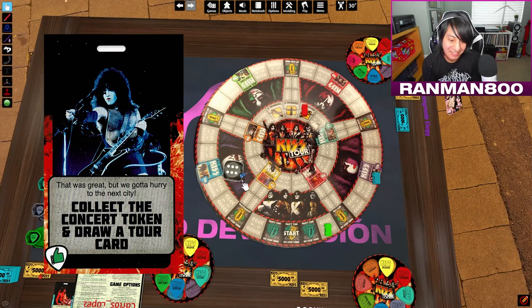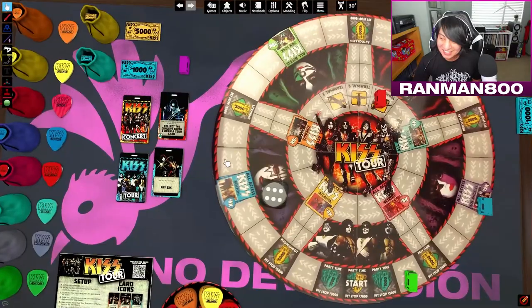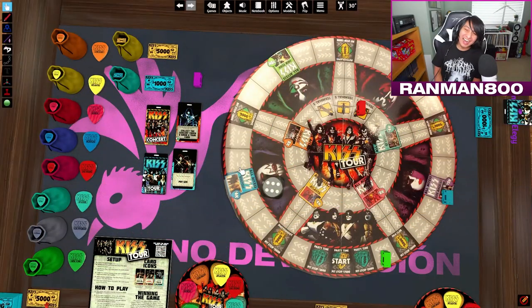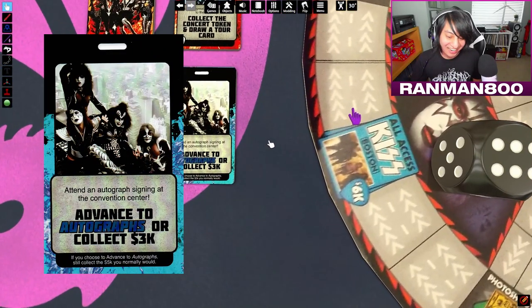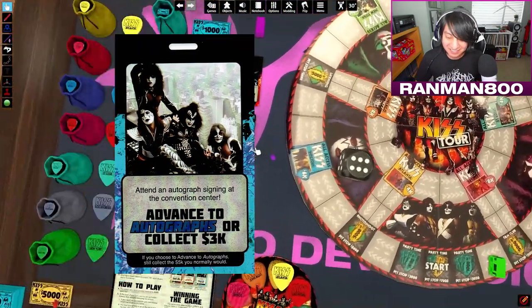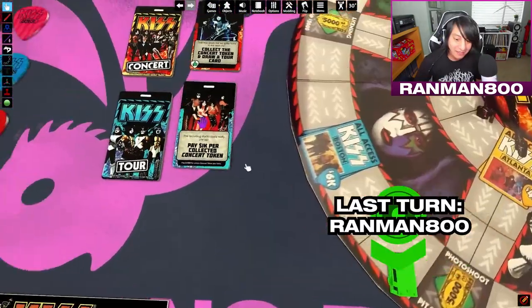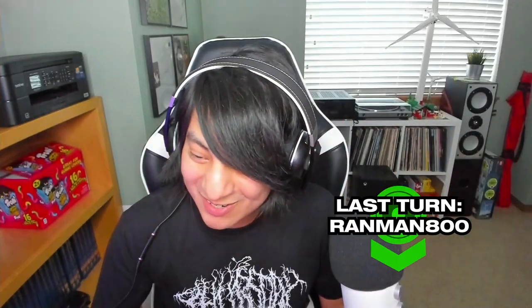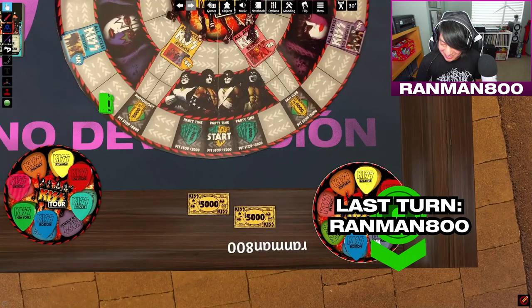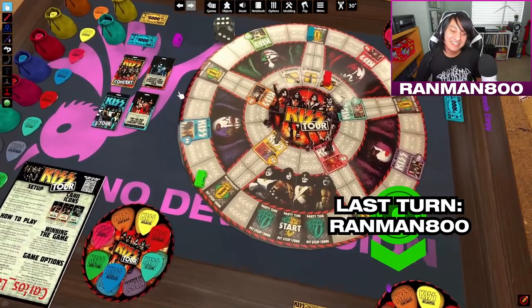We gotta hurry to the next city — collect the concert token and draw a tour card. He takes the dub! But wait — what if the tour card says to lose everything? Autograph signing at the convention center — advanced autographs, collect 3K. Maybe this game can sense that you're the actual KISS fan. Recording cost really pops up — pay 1K per token. Oh my god, 1, 2, 3, 4, 5 — that's a whole rack right there.